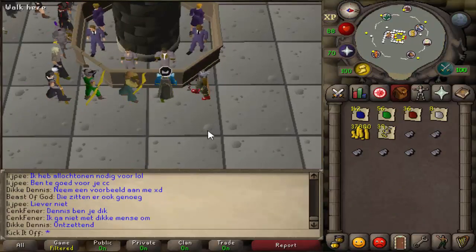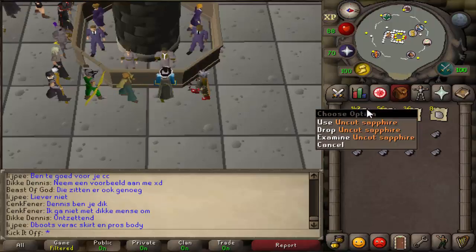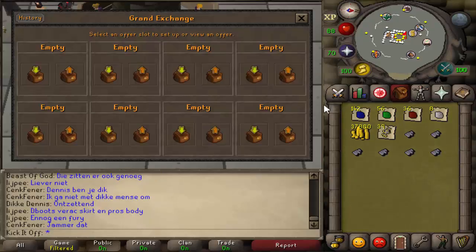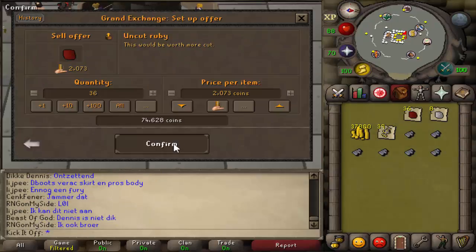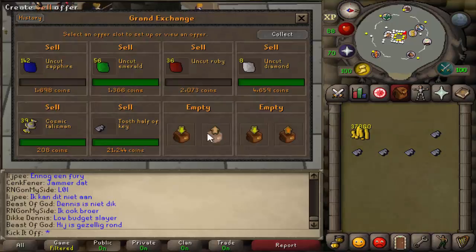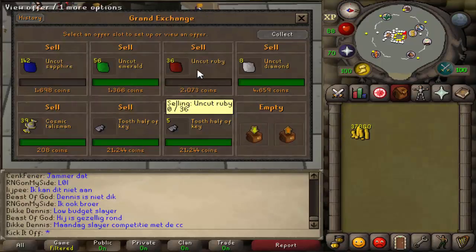Here is all the loot from the 500 caskets. I only got six tooth halves and no loop halves, which was quite disappointing — especially if you're an ironman, that would have been really disappointing, though an ironman wouldn't do this anyway. You can see I'm selling it right now, and the coins — I didn't actually expect to get 37k but anyway we'll see what it sells for.